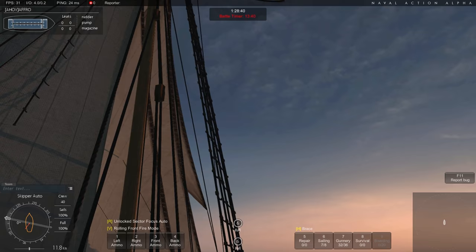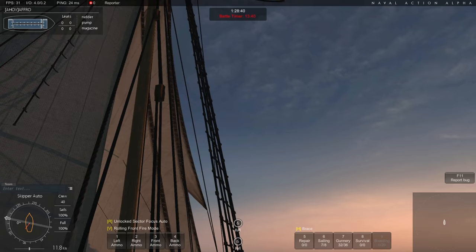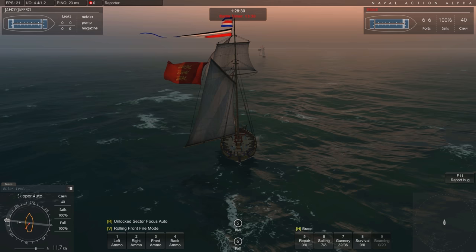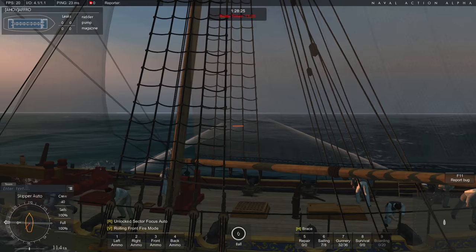Da das Schiff nicht so groß ist, hat es natürlich auch relativ wenig Kanonen an Bord. Wir haben pro Seite 6 Kanonen, aber auch nur entweder Karonaden, die 12 Pfünder sind, oder eben normale Kanonen, die 6 Pfünder schießen können.